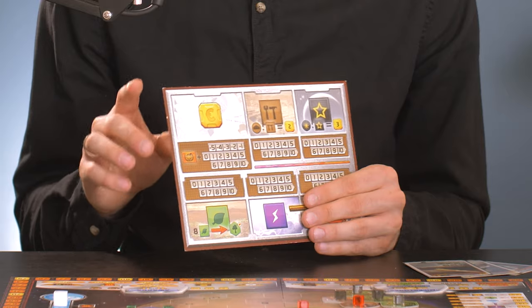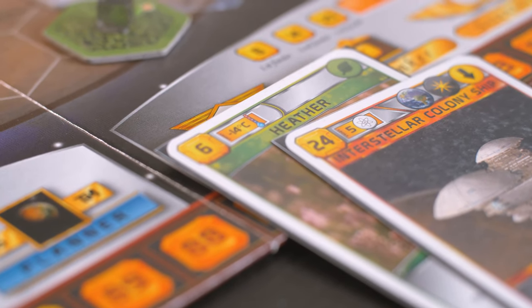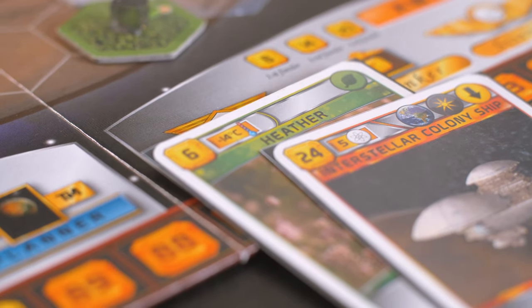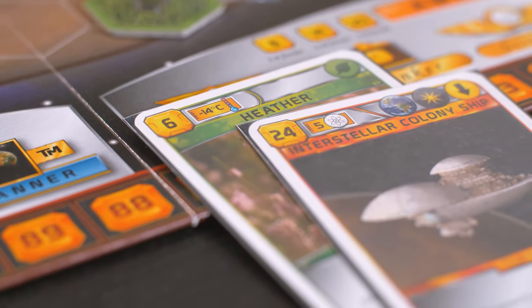To get more money at the beginning of the game, prioritize cards that give you either more income or raise your metal production, and avoid cards with requirements that you can't fulfill. For example, if a card requires the temperature to be three steps higher than it is right now, or you're required to have two more tags than you have right now, then it's not worth it — otherwise you're wasting resources that you could invest in getting more resources.